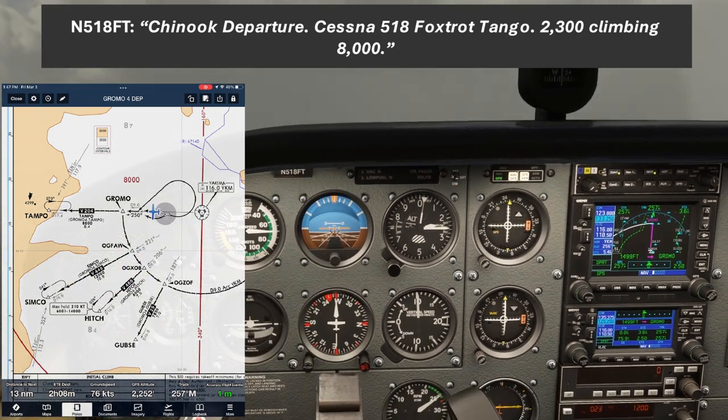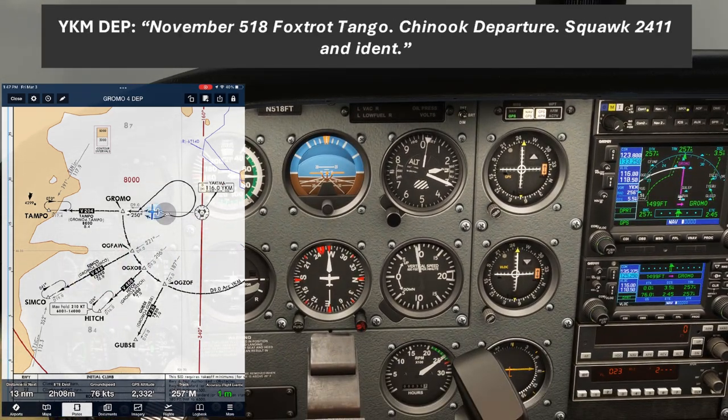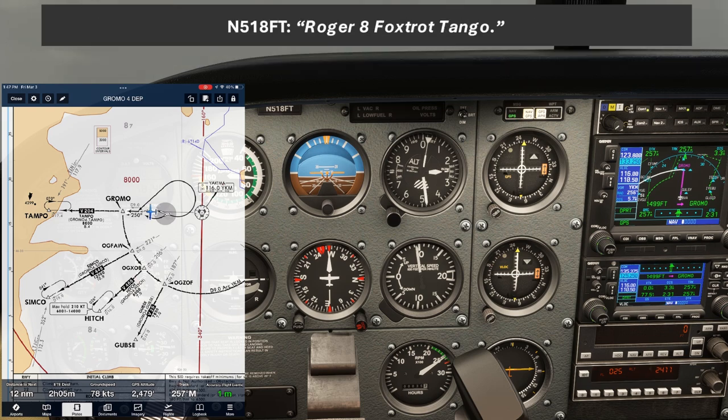We had our departure frequency assigned in our IFR clearance, and we'll switch over to that now in COM1. Chinook departure, Cessna 518 Foxtrot Tango, 2,300, climbing 8,000. November 518 Foxtrot Tango, Chinook departure, squawk 2411 and ident. November 8 Foxtrot Tango, radar contact 5 miles west of Yakima, Yakima altimeter 3010. Roger, 518 Foxtrot Tango.